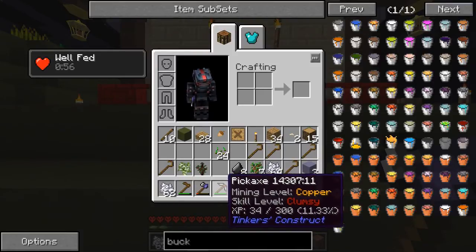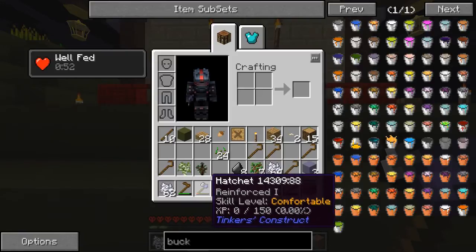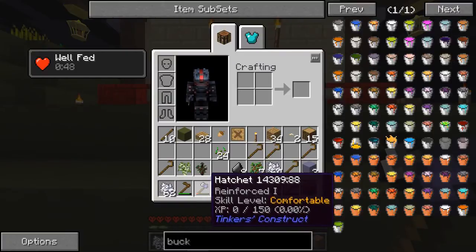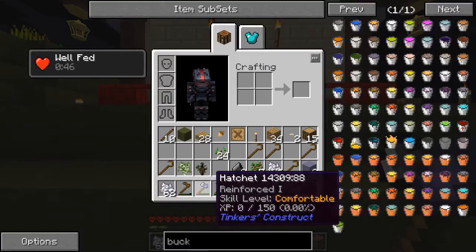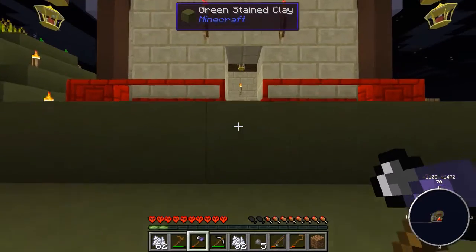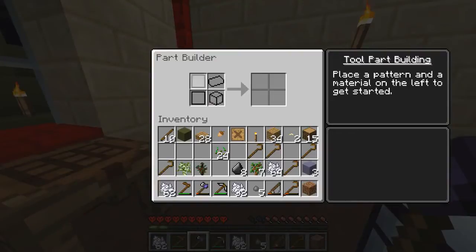My skill level is 'clumsy.' The message said you are starting to feel more comfortable with your axe, and it said to repair your pickaxe — it's got Reinforced I on it now. So that's another thing we can do. So much going on at the moment.